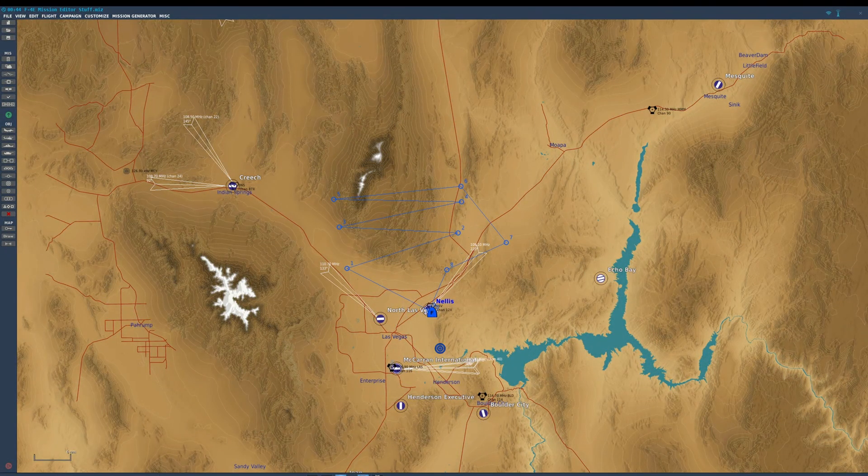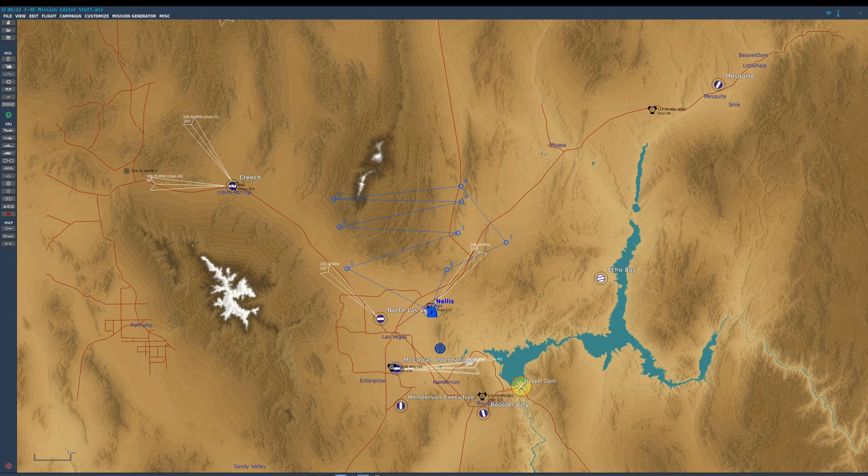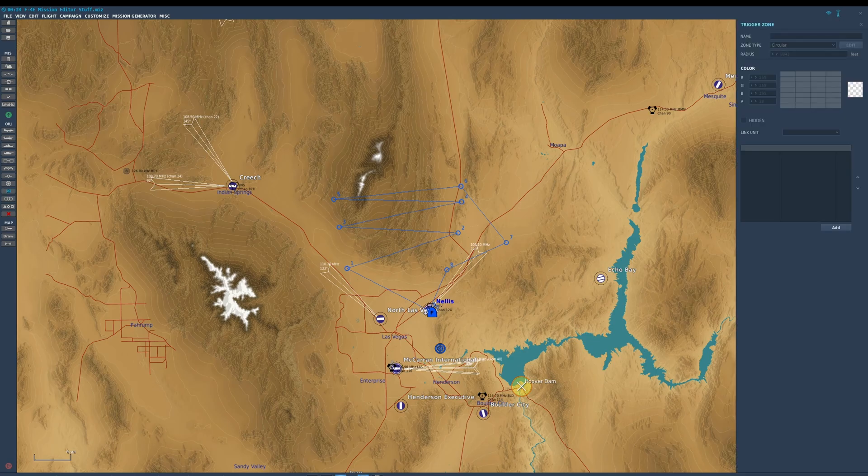Back in the mission editor. As you saw, you can have Jester navigate towards a map marker. If you don't know how to make a map marker, it's pretty easy — you're basically going to put down a trigger zone. Let's put one down here and we're going to call this Hoover Dam. And we'll put down another one out in Pahrump.